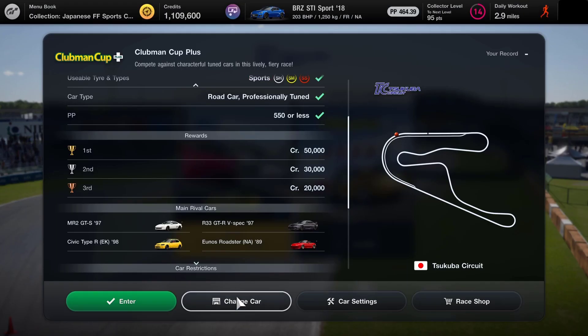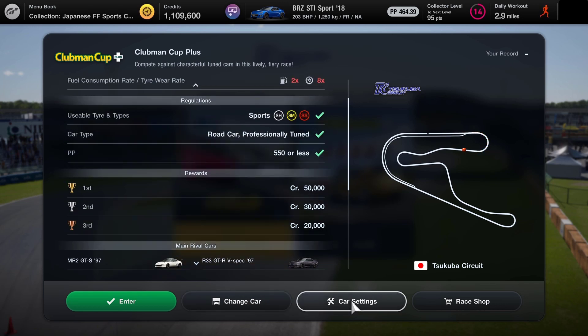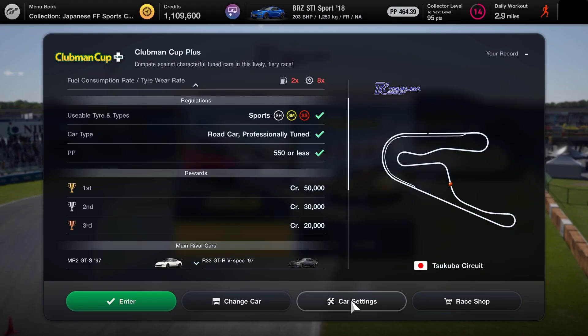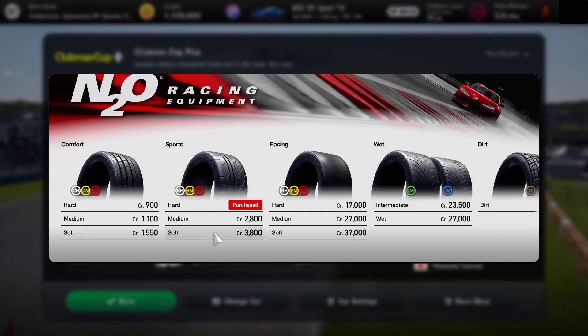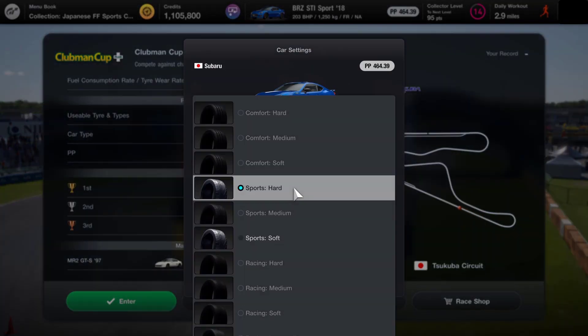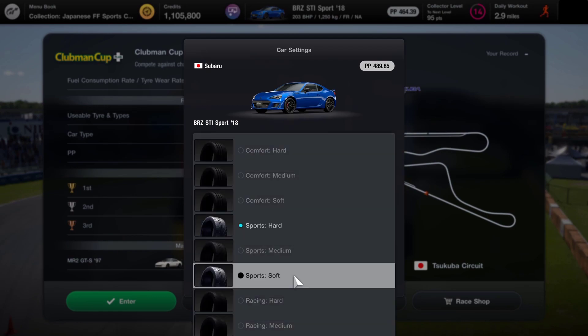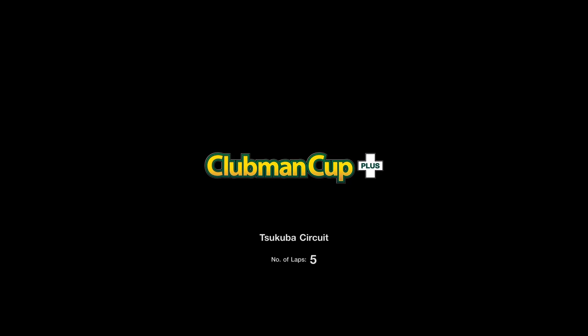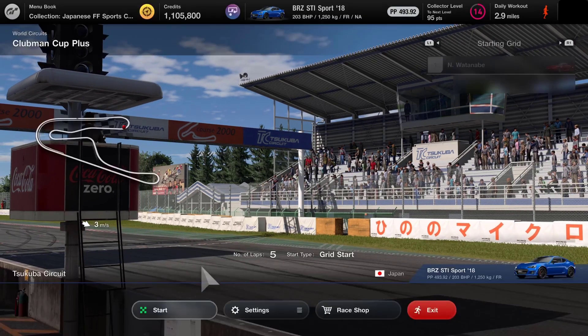I'm actually going to go for the BRZ. The tyres — we can go sports hard, medium and soft. I definitely don't want to go hard and I don't have the softs, so we go across to the race shop and we'll get the softs. Back to car settings and we'll drop those on and see how we do. We've got five laps to get through the pack — we're starting off in fifth.